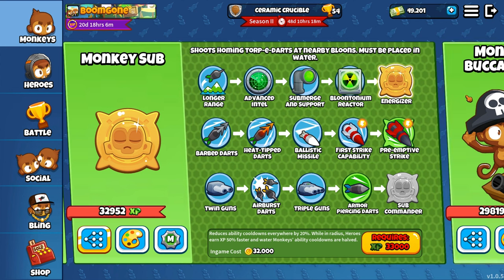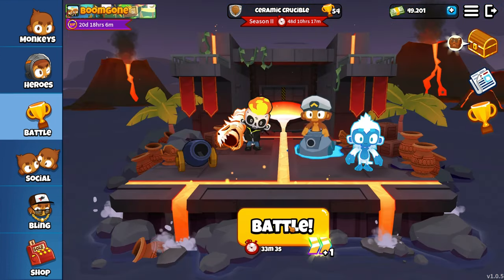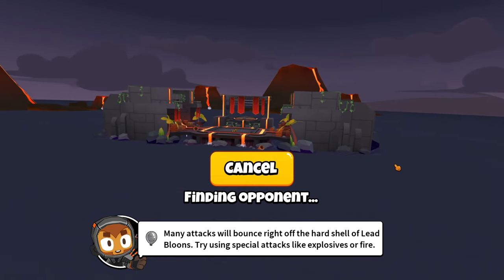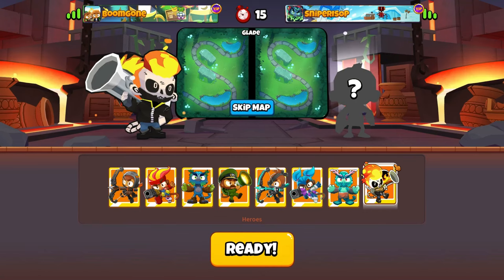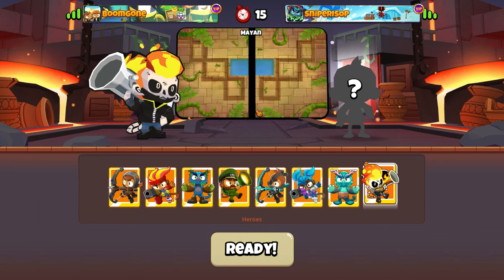We'll get an energizer this game, so that's cool. I want to get that and try out the reduces cooldown ability and also the heroes earn 50% XP. I kind of want to try a hero buff strategy, like maybe sub village. I don't know, like tack shooter or some sort of something — tack obviously wouldn't buff the hero, but it would kind of allow me to go later game.